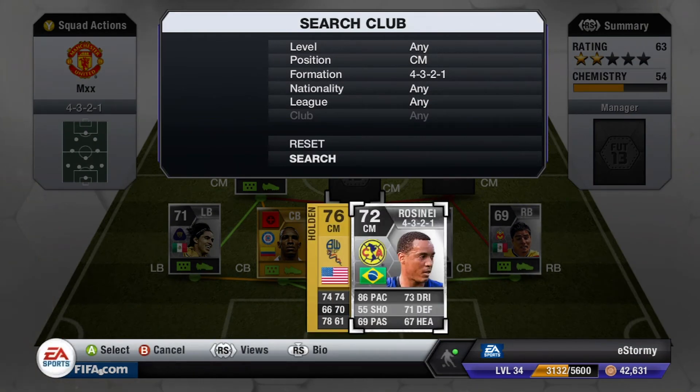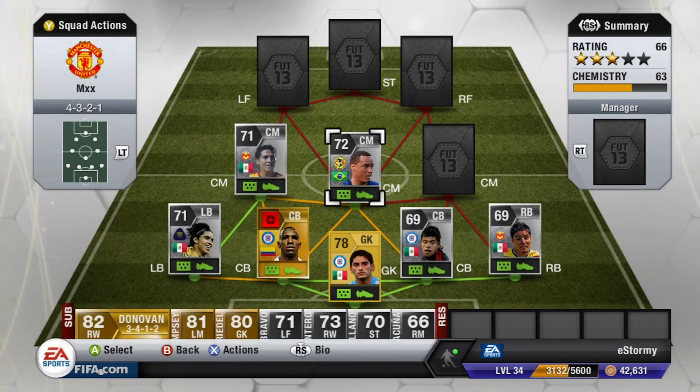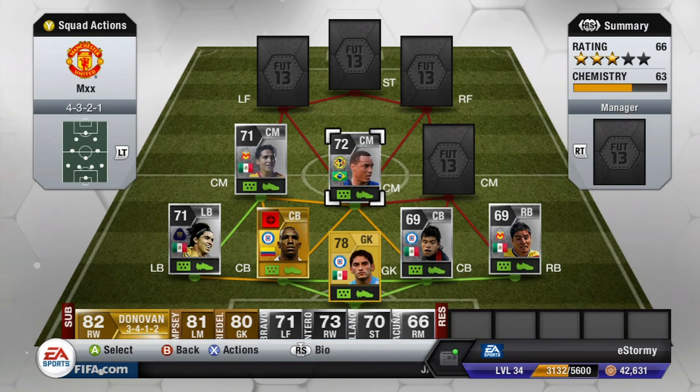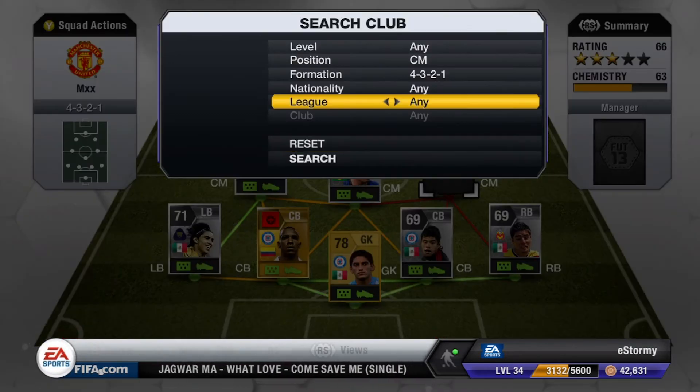Then we got Rosini. I put him because he's the most defensive center mid in the back. He's got 86 pace, 55 shot — his shot isn't that good — but I put him back here for the 71 defending and 67 heading. 73 dribbling as well, it doesn't hurt. He did cost me 7k, but he does what he needs to do. He more plays in the passes to make plays rather than just taking shots.